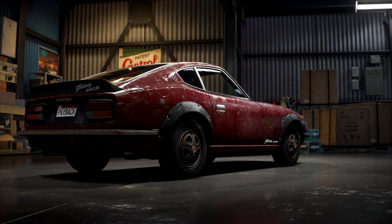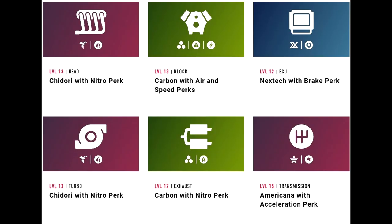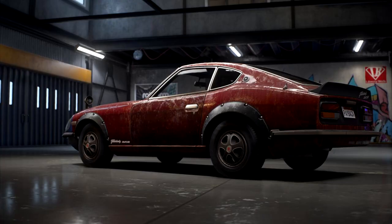On screen you can see the performance parts that have been applied: level 13 head, level 13 block, level 12 ECU, level 13 turbo, level 12 exhaust, and level 15 transmission. The level of your parts is one of the most important factors when it comes to performance and upgrading. The higher the level, the more performance you're going to get from it.